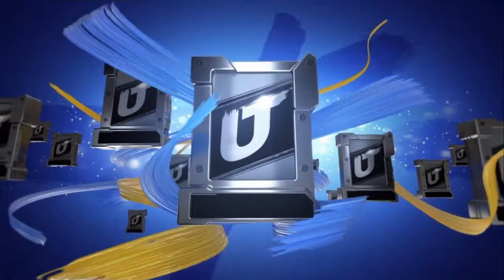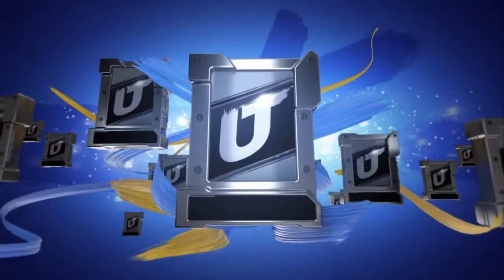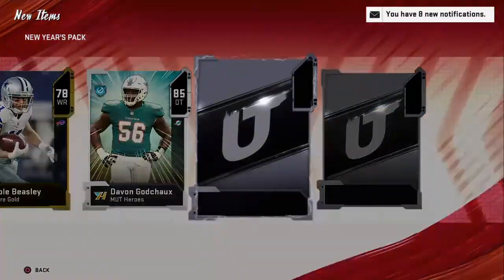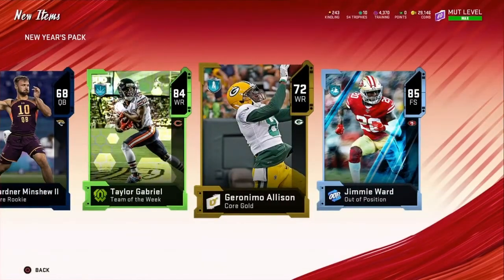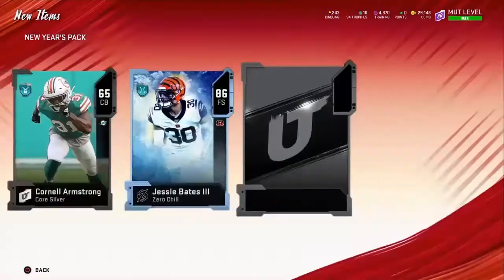83 Marshall Yanda — not a good pack at all. 83s are terrible at this time of the year. It's a big animation and we only get an 85 D-Tackle — very disappointing. Taylor Gabriel, a decently fast wide receiver. 85 Jimmy Ward — that is a good amount of kindling. Tevin Coleman — one of the worst players you can possibly get at this time, although an 86 zero chill player so that's decent.